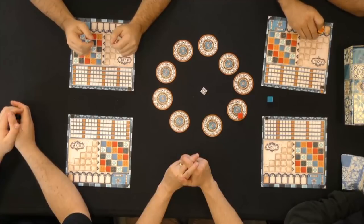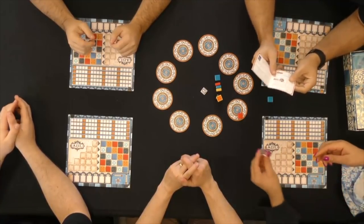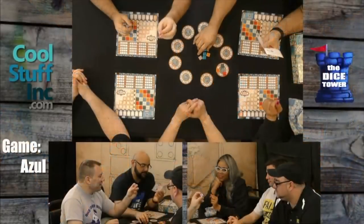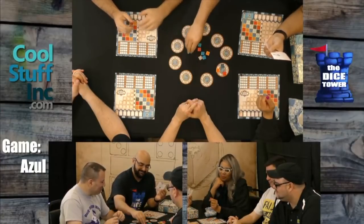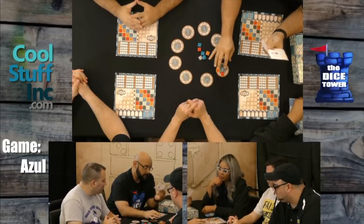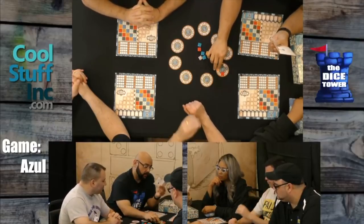The jokers mix up the game slightly. When you take from a place that has jokers — these clear tiles made of awesome plastic — when you take jokers, you can take all the jokers if you want. They can match anything. Or when you take a color, you may also take all the jokers from that same factory.